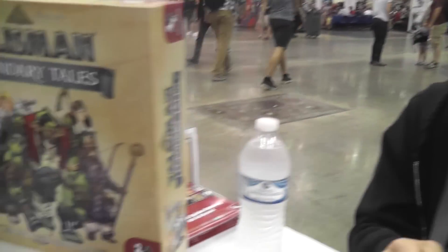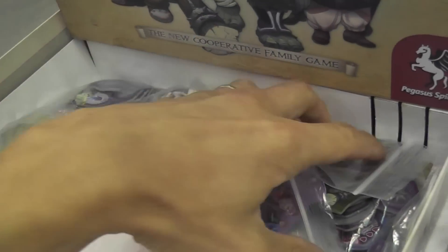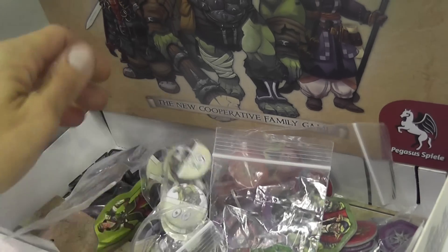I like the strategy that comes from that push-your-luck optimization. That's all the base mechanics of the game. For each adventure you play, you have new enemies — the first adventure uses blue adventure tokens and others will have new monsters and new tasks to solve. There's quite a lot of stuff in the box. The game will be available in retail stores very soon. Thank you Peter for telling us about Talisman Legendary Tales by Pegasus Spiel.